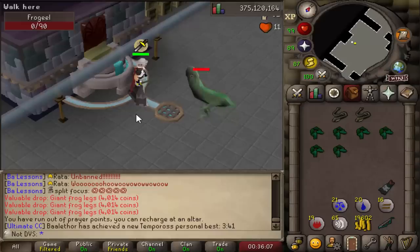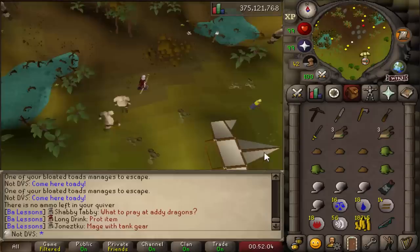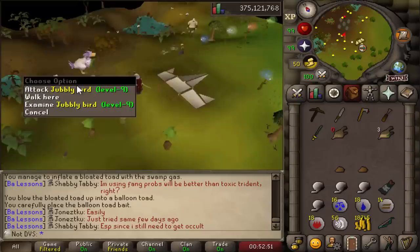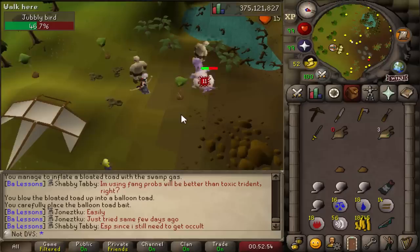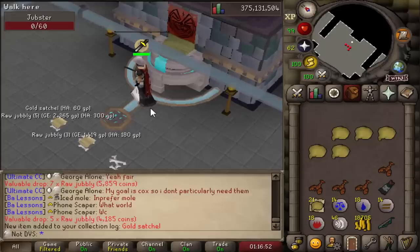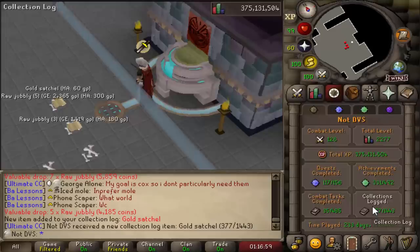Now I only have one left to go and that is the gold satchel. I knew this one was going to be annoying because I needed to get a raw jubbly — this is done through creating a balloon toad and then waiting for the jubbly bird to spawn. Overall it's not as annoying as I thought, but I did have to go out of my way to get a decent amount of stuff. This thing is pretty weird to look at — definitely one of the weirdest looking NPCs in the entire game. Of course the most annoying one on the entire log takes me 22 kills to get the satchel, but with that gold satchel the log is completely done now.